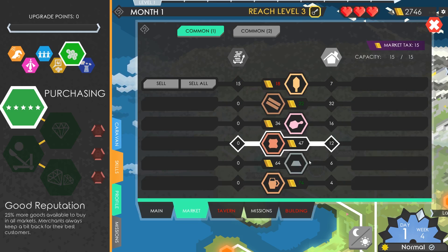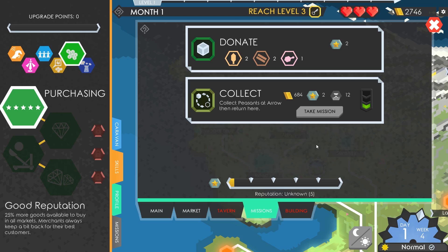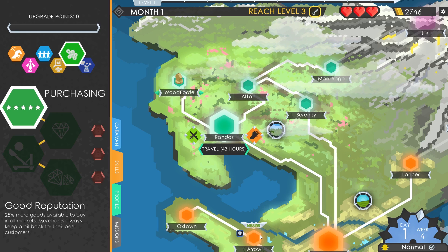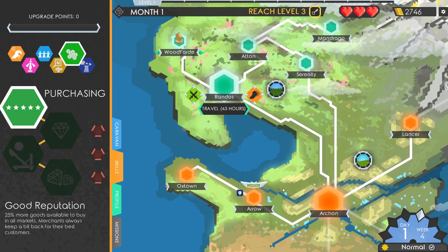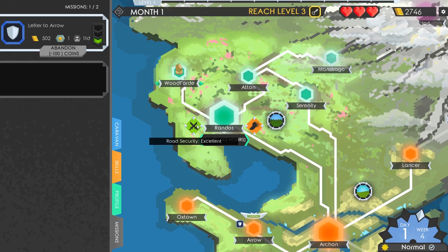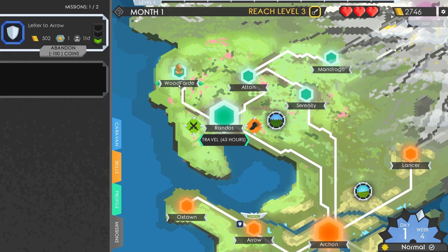Let's pick up some missions, just in case there's anything easy we can do. There's a letter to Arrow - that's quite straightforward because we'll be going to Arrow at some point. It's a town a bit further away. We have a time limit of 11 days, but we might be able to do this. The road security to Rando's is excellent, so we're very unlikely to be ambushed. We've bought some goods and got ourselves a mission - let's go.